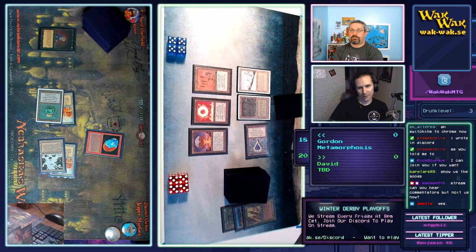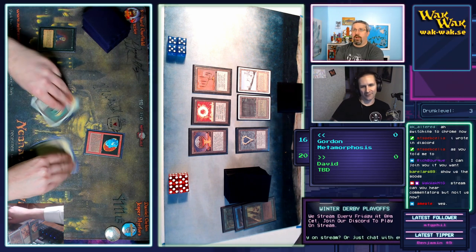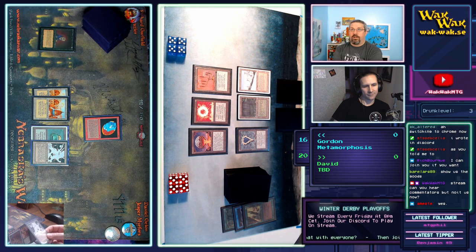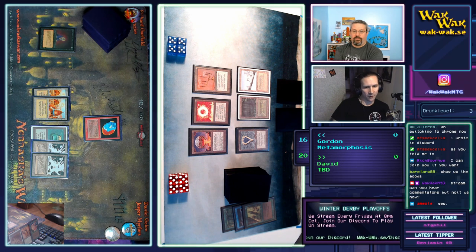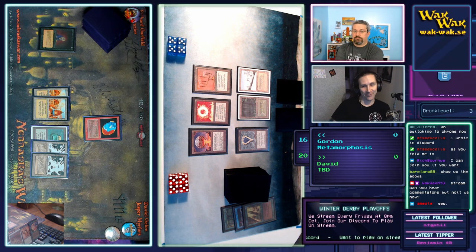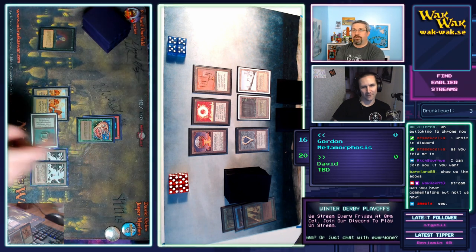Monobase is kind of hurting Gordon right now — he's at 16, but it might not matter. It feels like David is playing a grindy deck, at least. Gordon's got a Triskelion in his hand, so he can do some big damage. He taps the Mox Emerald for the Metamorphosis, sacrifices the egg for four, only tapping one extra mana after that — so he's playing Triskelion! He actually made it work first try.